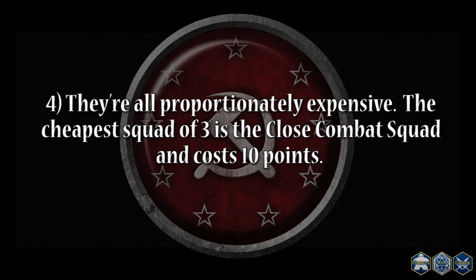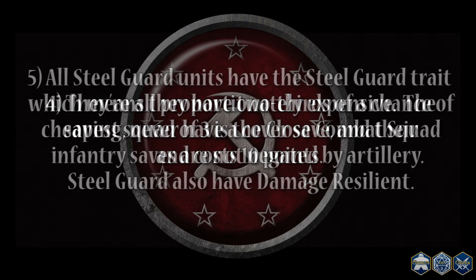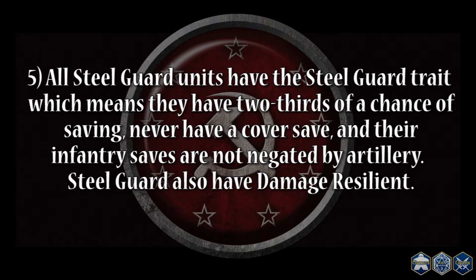Fourth, they're all proportionately expensive. The cheapest squad of three is the close combat squad and costs 10 points — a point worth noting however, they are the most mobile squad in the Steel Guard lineup, but we'll get back to them at a later point. Lastly, all Steel Guard units have the Steel Guard trait, which means they have 2 thirds of a chance of saving, never have a cover save, and their infantry saves are not negated by artillery. Steel Guard also have damage resilient.